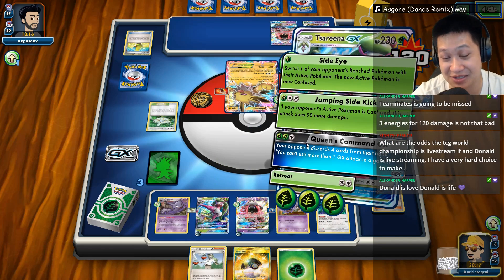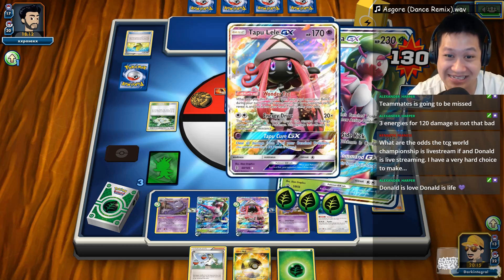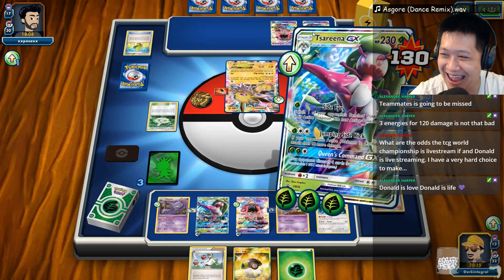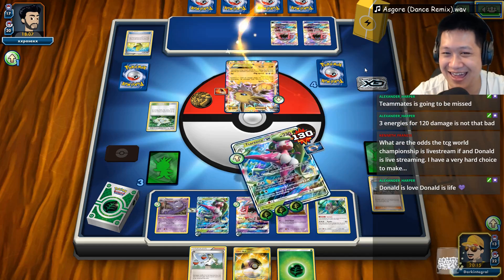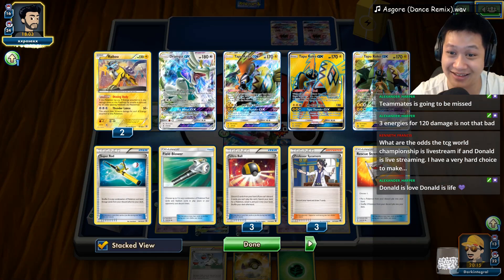Right now I have a chance to use my GX, or I can use Jumpin' Sidekick. I'm gonna use my GX attack! You have no more cards in your hands. Zero! Zero cards to play! Yeah! One, two, three, four!